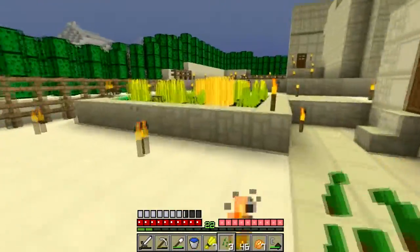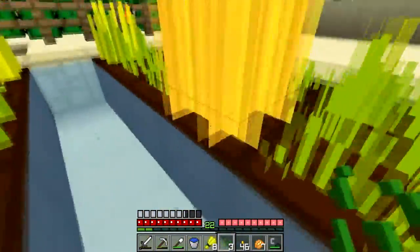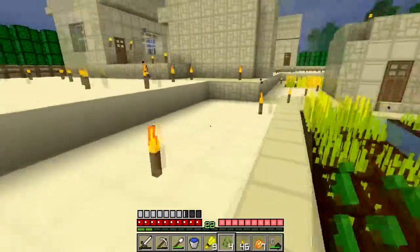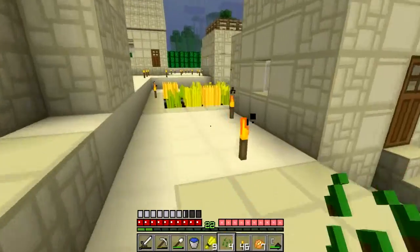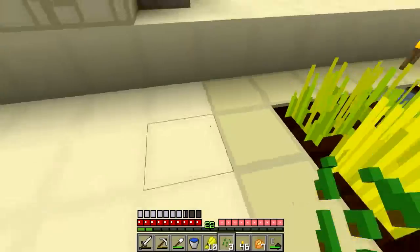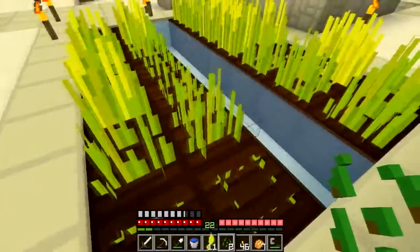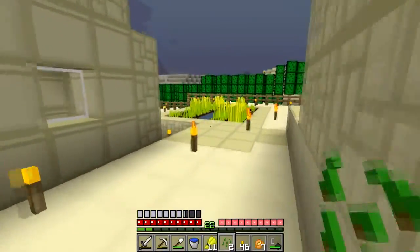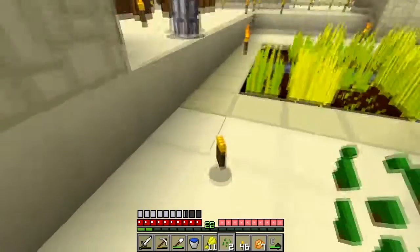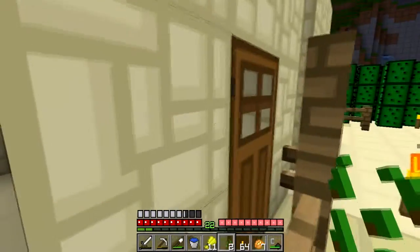Don't worry Jorge, we'll get you some friends. He's just sitting there sighing. Don't worry, we already killed all your friends but we'll get you more. I should be harvesting and planting carrots, not wheat. I'll wipe the entire thing and replant. Jorge is totally the wheat guy. Here, take your torches.